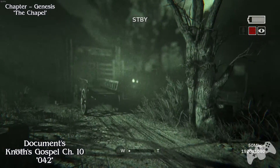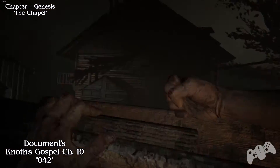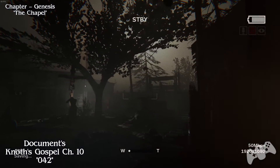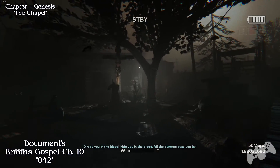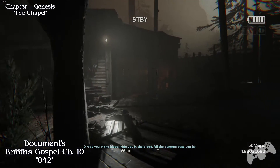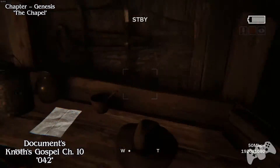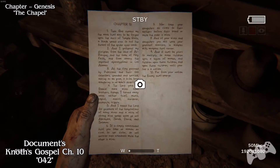From the previous location, push this object towards the gate and climb it. Once you drop over, you will find another creepy woman singing with a knife out next to a cross. To the right side in this small house area, you will find a battery and you will find your document as well. Make sure you pick this one up.